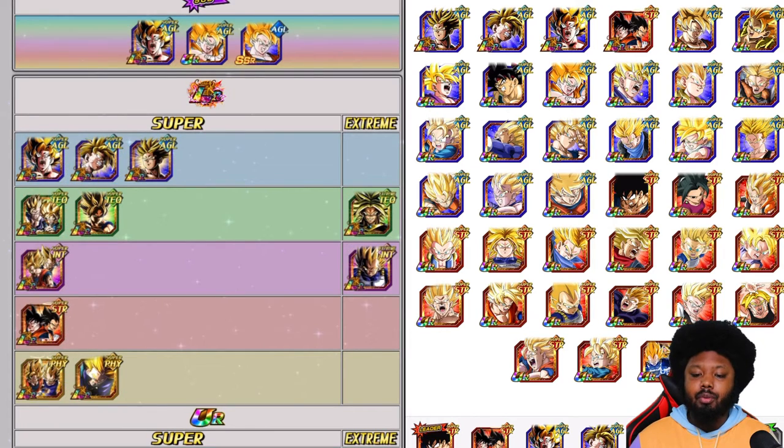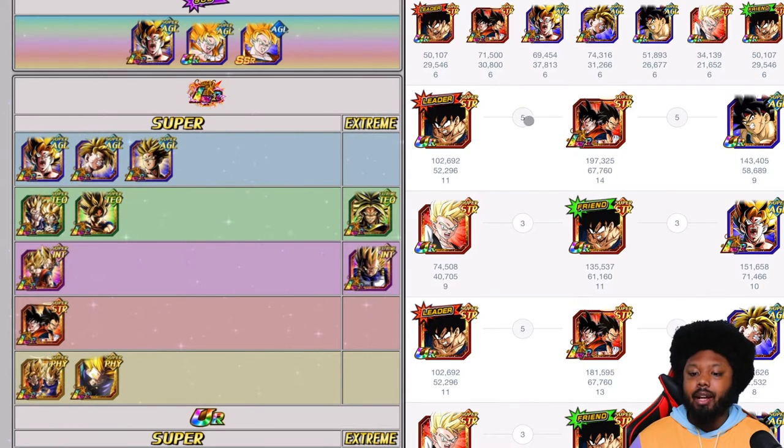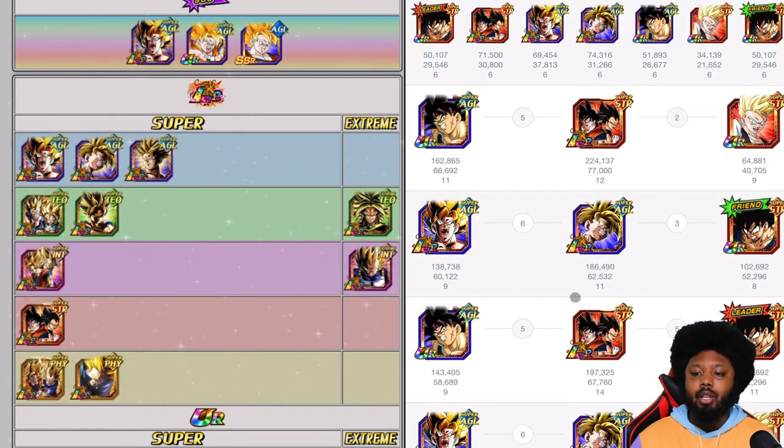Especially with the AGL Goku. These guys share five links together. You can mix and match everything — this is another strong team build with a double SCR Goku. Super effective against all types and almost a guaranteed additional super attack — he is going to go freaking crazy. Definitely want to bring Bardock if you have him because he's going to be very good. So that's another team build you could be rocking with.